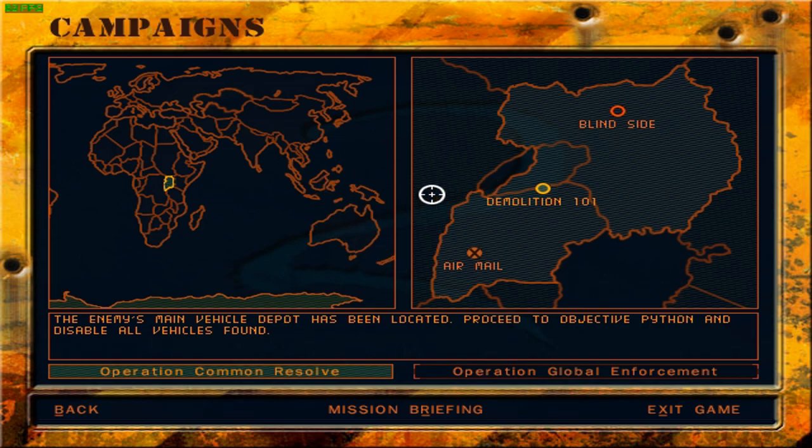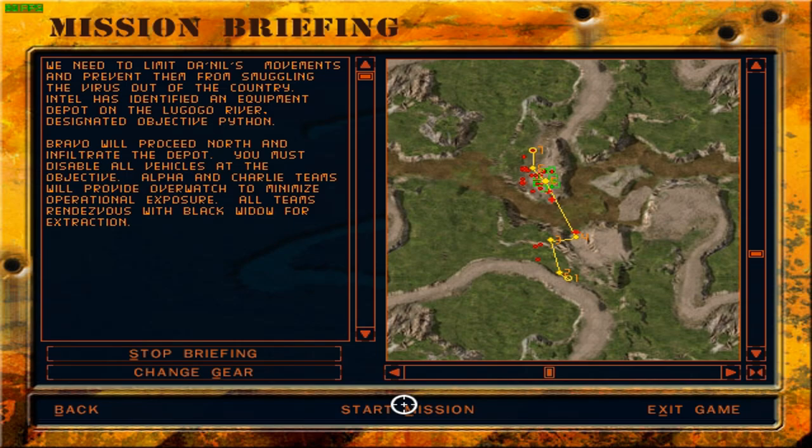Mission Demolition 101 — let's get started. We need to limit Daniil's movements and prevent them from smuggling the virus out of the country. Intel has identified an equipment depot on the Lagogo River designated objective Python. Bravo will proceed north and infiltrate the depot; you must disable all vehicles at the objective. Alpha and Charlie teams will provide overwatch. All teams rendezvous with Black Widow for extraction. Insertion from the south will require you to cross the Niger River.